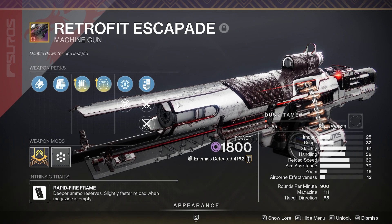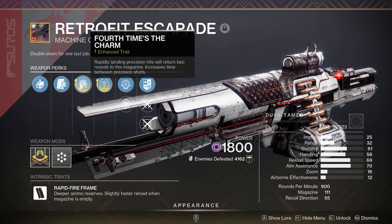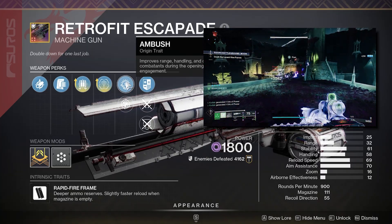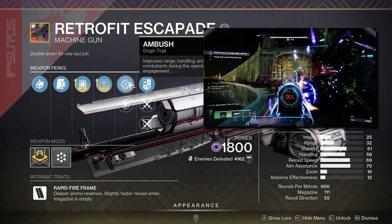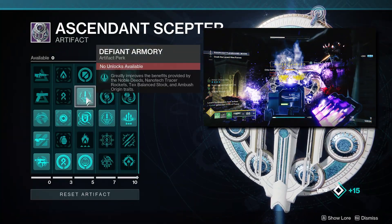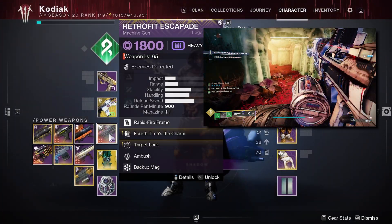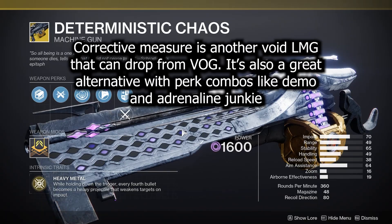For the heavy weapon, the first recommendation is Retrofit Escapade — an absolute monster last season and still fantastic in Season 20. I'm going with Enhanced Fourth Times the Charm and Enhanced Target Lock. Fourth Times the Charm lets this weapon shoot essentially indefinitely as long as we're hitting crits, and Target Lock increases damage the longer we keep hitting a target. Its origin trait Ambush improves range, handling, and damage at the opening of an engagement — so Ambush buffs initial damage and then Target Lock takes over as you keep firing. This is further boosted by Void Weapon Surge, Defiant Armory buffing the Ambush percentage, and Origin Hones giving a 25% base damage increase when an overcharge modifier is active — making this weapon absolutely shred enemies at all PvE levels. It also benefits from Volatile Rounds via Volatile Flow.